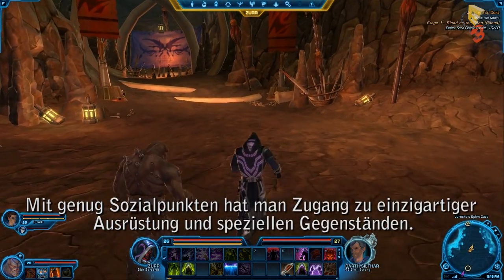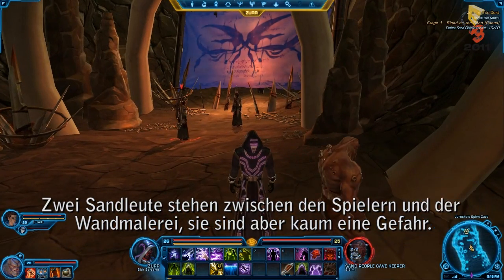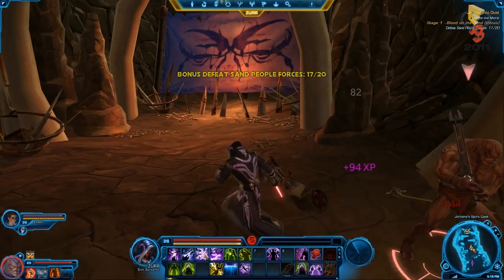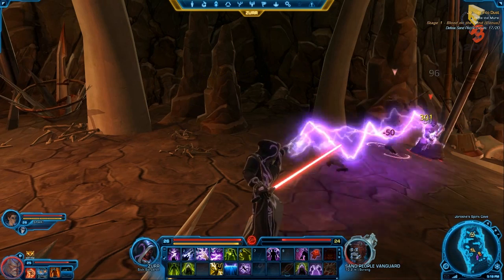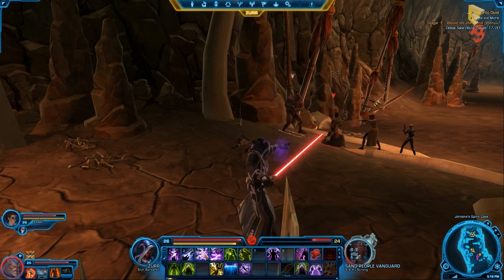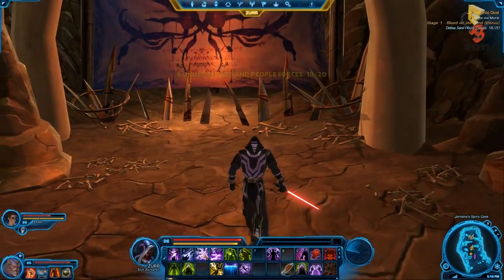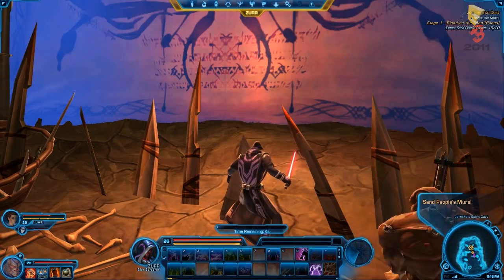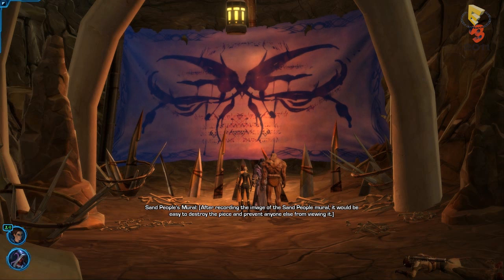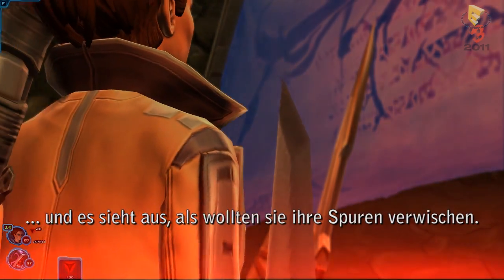Accumulate enough social points and you'll have access to unique items and equipment. A pair of Sand People stands between the players and the mural, but our team makes quick work of it. Now that they've retrieved the information from the mural, our heroes must decide what to do with it. And it looks like they've decided to cover their tracks.